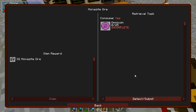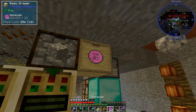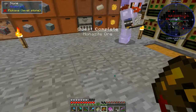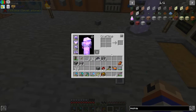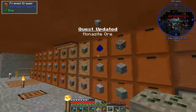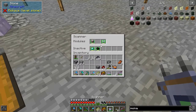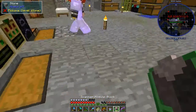Monazite ore — holy crap, 25 coins. 250 coins for the overworld, for the nether mobs, huh? Yep. Nice. Bought the monazite ore we needed, because I don't know where the hell it is in the world. So there's one for the wall. 2,500 coins now. Feel free to buy whatever you want.